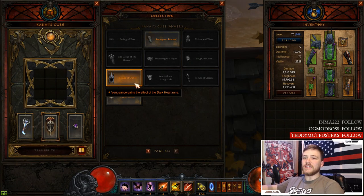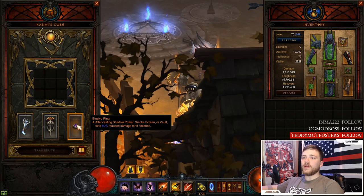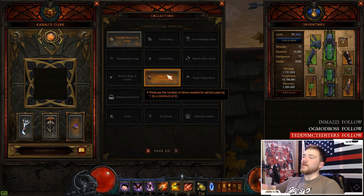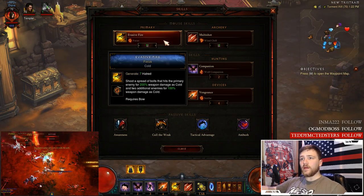If you feel like you need more mitigation, use the Visage of Gunes — with the Dark Heart rune on Vengeance it decreases damage taken by 50%. I like to use the Elusive Ring, which gives 60% reduced damage for eight seconds after casting Shadow Power, Smokescreen, or Vault. For more damage you can use Convention of Elements. You can also combine Pride's Fall and Cindercoat with the Royal Ring of Grandeur, though you'll have very little mitigation and will die fast.